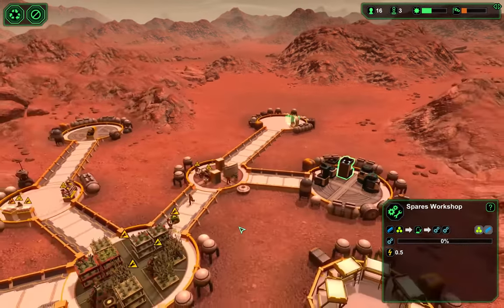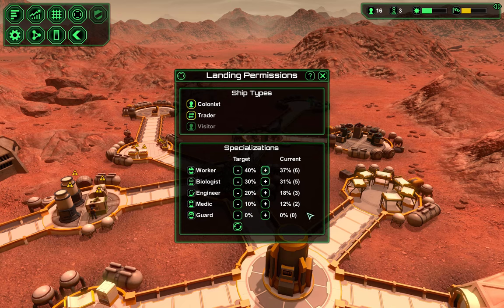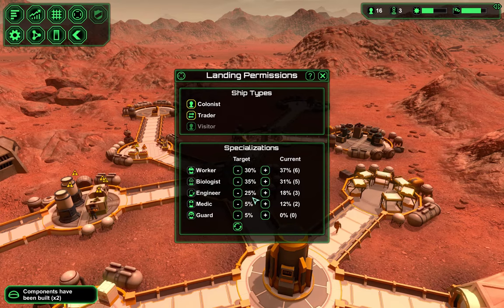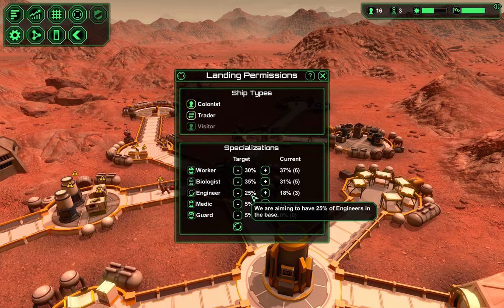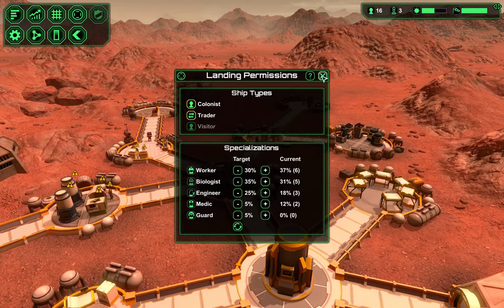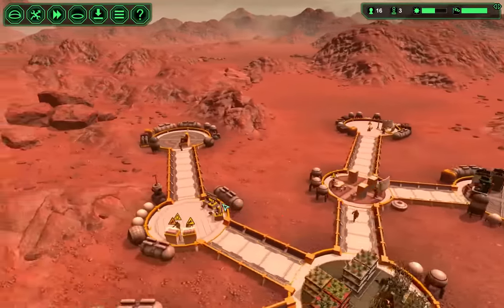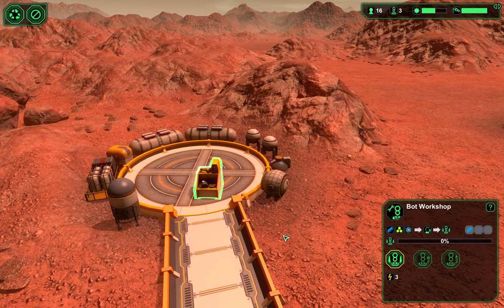We need some spares as well. I want to edit landing permissions — we're going to bring colonists back in. I'm going to want a little bit more engineers and a little bit more guards, just like one guard. I'll dial workers down one more and put them into biologists. I want to keep biologists up there, but engineers — I'm going to need a few more engineers before too long because we're going to need a lot of spares and all the engineering components.